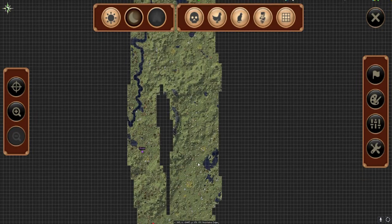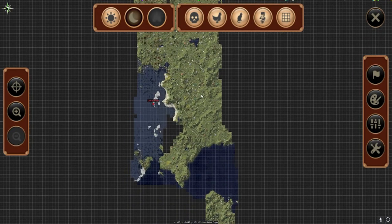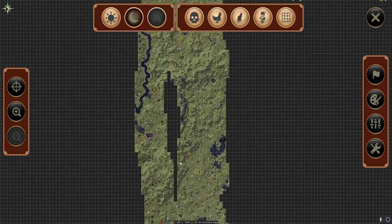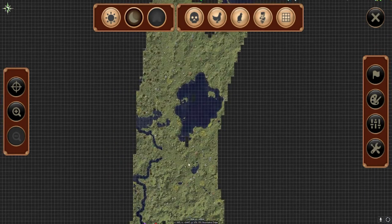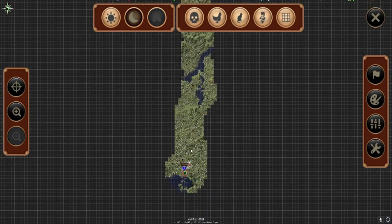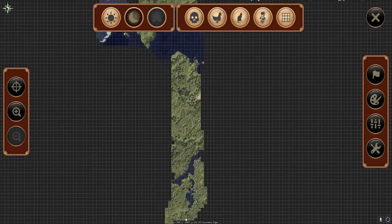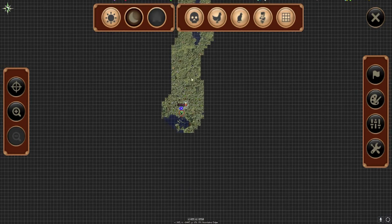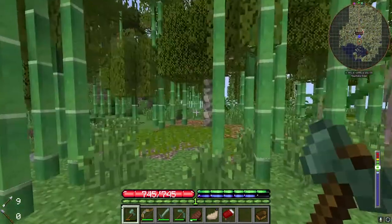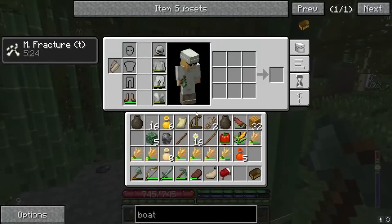The big thing was I wanted to find more crops, as well as the hematite. I found a coral reef, found some bison, and the big thing was I ran into a jungle and found some chickens. So I'm going to head back to base now.